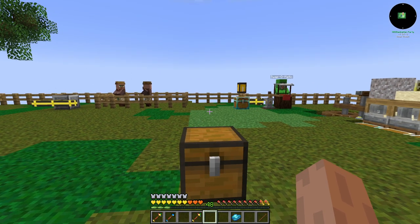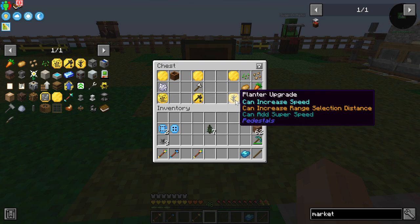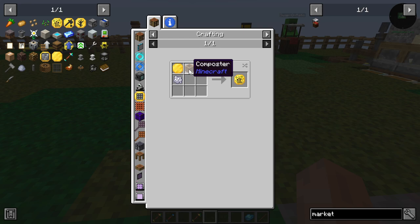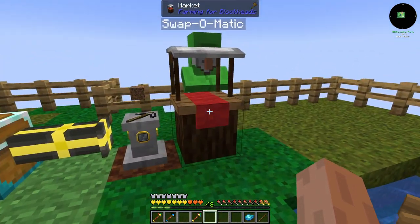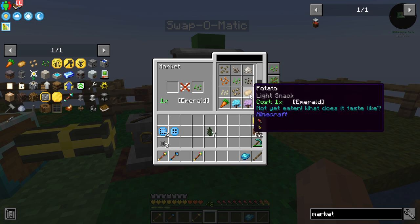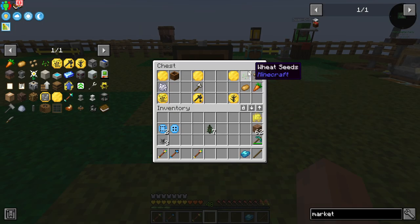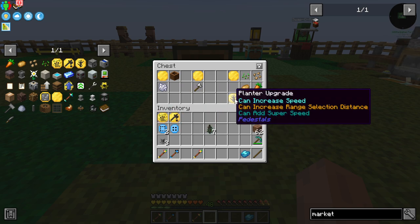We're going to need a fertilizer upgrade, a chopper upgrade, and a planter upgrade - so we're going to have three pedestals. For the chopper, that's easy to make: iron axe plus base, done. Then we come to the planter upgrade. If you haven't found seeds or got them out of grass, you can go right over to the market and buy them for four emeralds - wheat, beet, potato, and carrot. Buy one of each. I actually bought two of each and planted them. Now we've got the planter upgrade built.